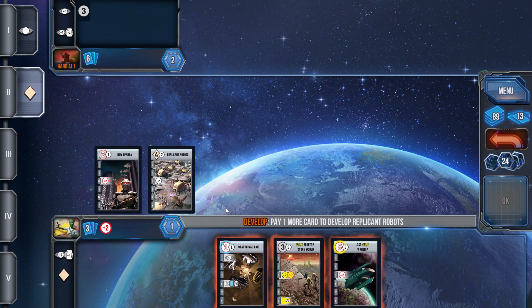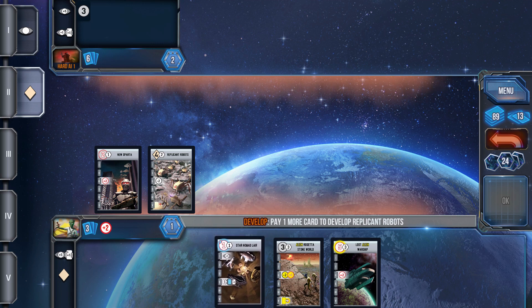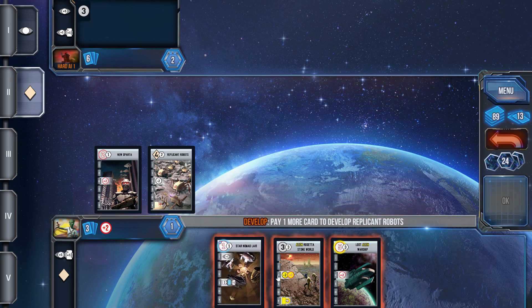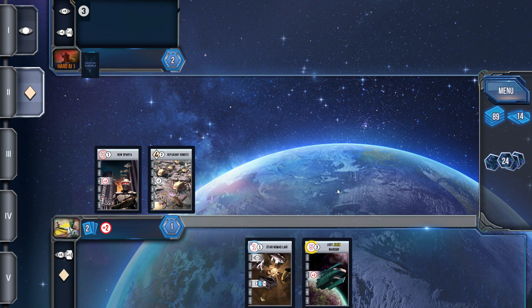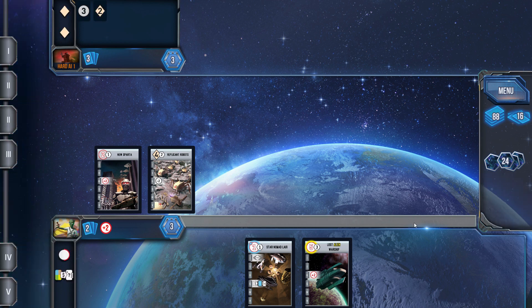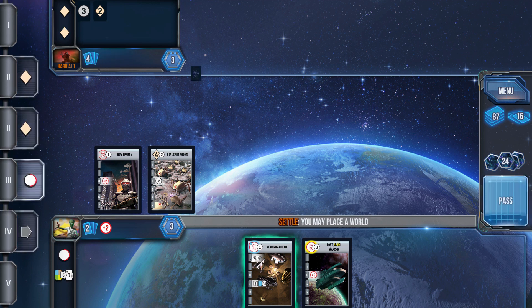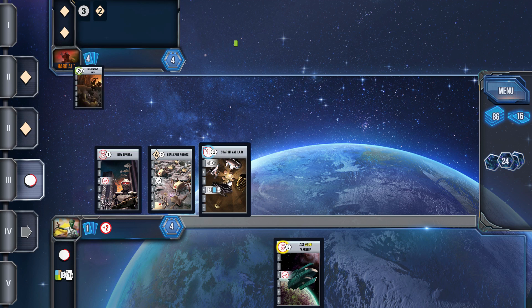My real dilemma was that the Alien Rosetta Stone World would pair beautifully with the Lost Warship, and it was a real struggle as to whether I wanted to keep that and power play towards getting the Lost Alien Warship down. In the end I thought the Star Nomad Lair would actually be a better play — my plan was to drop that next turn and then quickly do a card draw with some excellent card bonuses attached to the Star Nomad Lair.